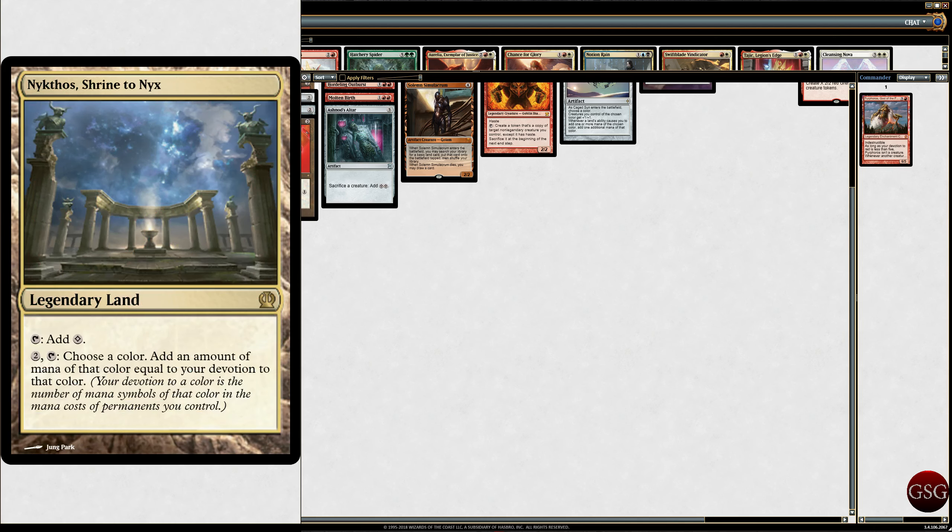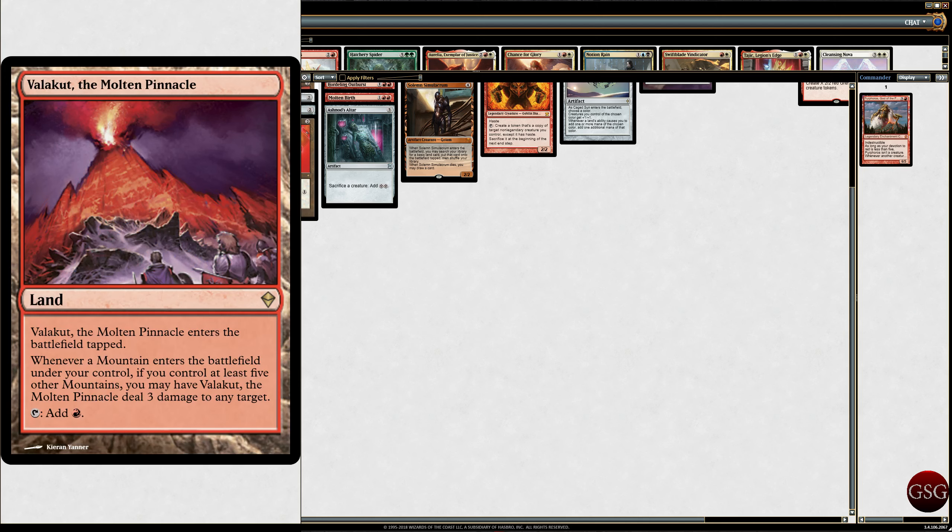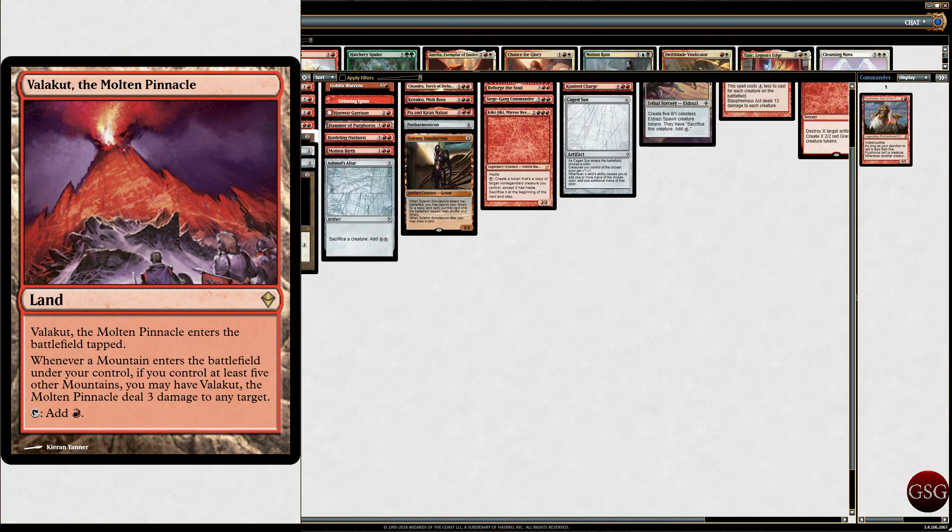We've got Nykthos, Shrine to Nyx, because this is a mono-colored deck. You always want to put Nykthos in a mono-colored deck because you have more devotion. Temple of the False God, because I need more mana. And then Valakut, the Molten Pinnacle — comes into play tapped, but if you control at least 5 mountains, you may have it deal 3 damage to any target. So it's basically a free Lightning Bolt if I have a bunch of mountains, which is why it's in a mono-red deck.